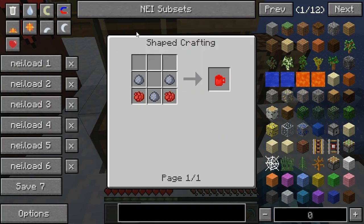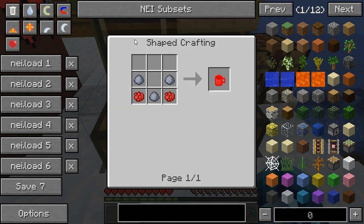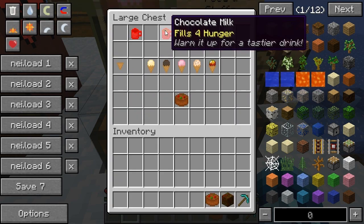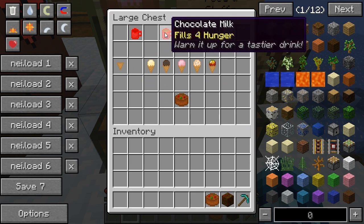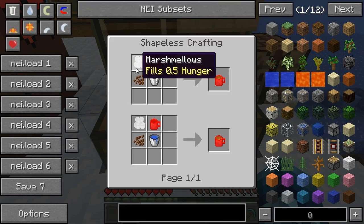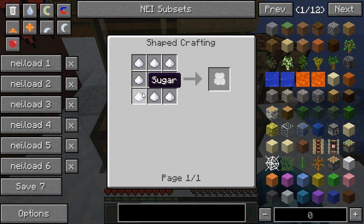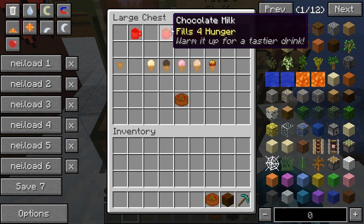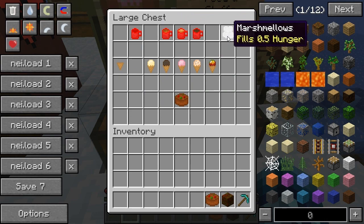You're gonna need to craft a mug if you want to make some hot chocolate. To craft a mug you need red rose dye and some clay. You can fill that mug with chocolate milk, hot chocolate, or eggnog. Chocolate milk requires marshmallows, cocoa beans, and some milk. Marshmallows are just a bunch of sugar in a crafting recipe, and alone they heal half a hunger.